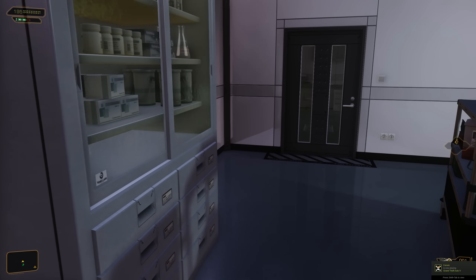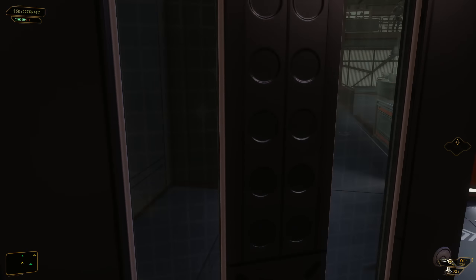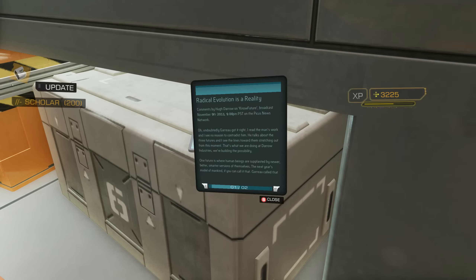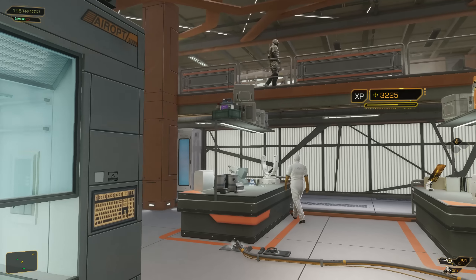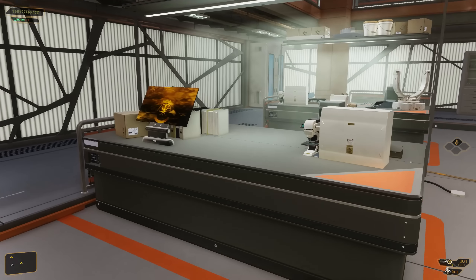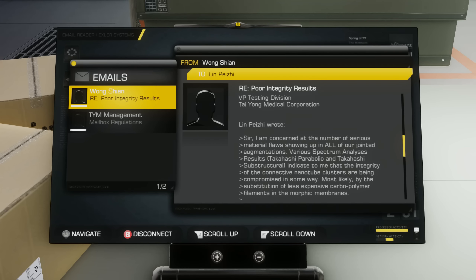Good information — pick up an ebook here. Just a security office there, nothing too important in there, obviously there are security guards in there. There is going to be a Hudero book out here that we can pick up. As far as everything in here that we need to worry about — remember if we didn't do what we did earlier we would have had to stealth through this section, but it's kind of nice just walking around. We're going to go ahead and head upstairs now.